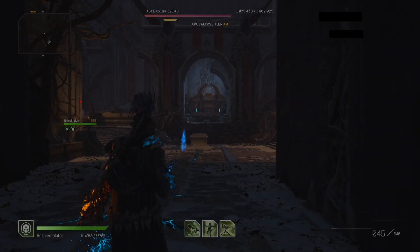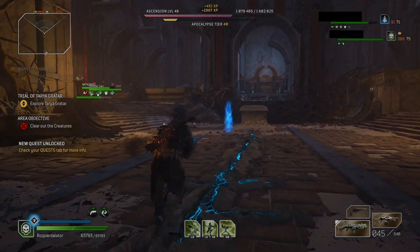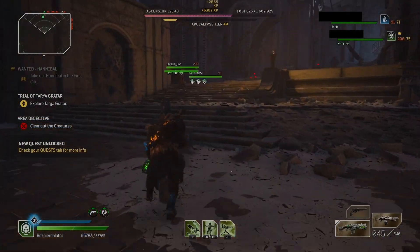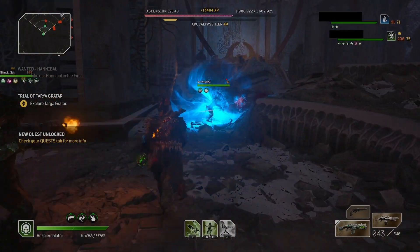So remember: join the game as soon as they are in the room. You have to join before they kill the second wave at the top of the stairs. Try to kill at least one mob — not sure if it's relevant but that's what we do. And as soon as the last enemy dies, you will level up.